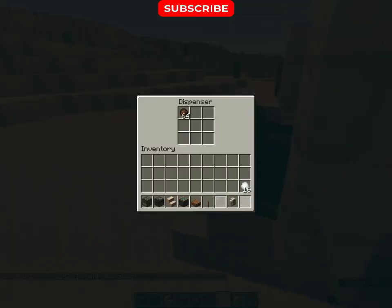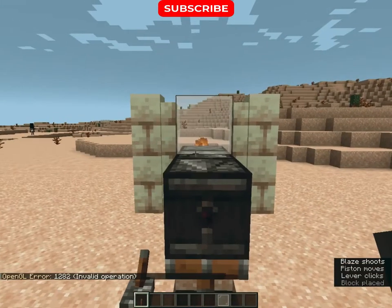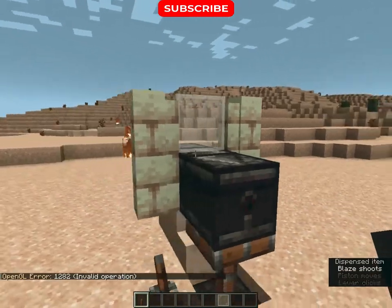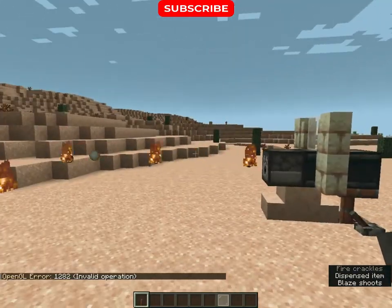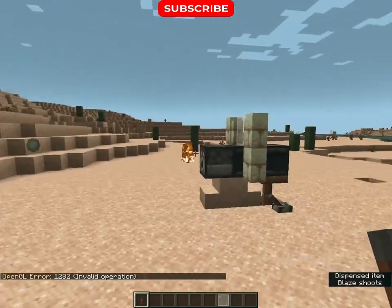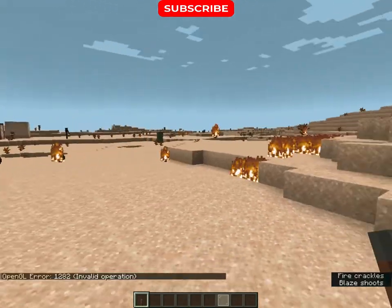Lastly, just fill your dispenser with fire charge and snowballs. Thank you so much for watching — like and subscribe for more.